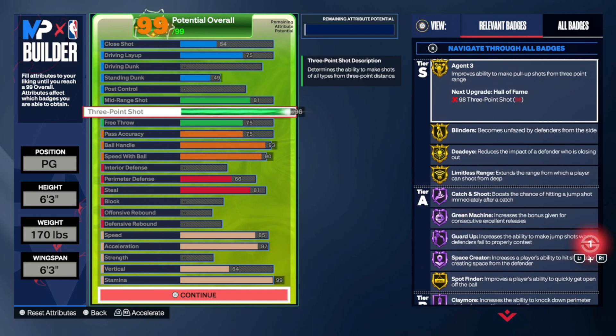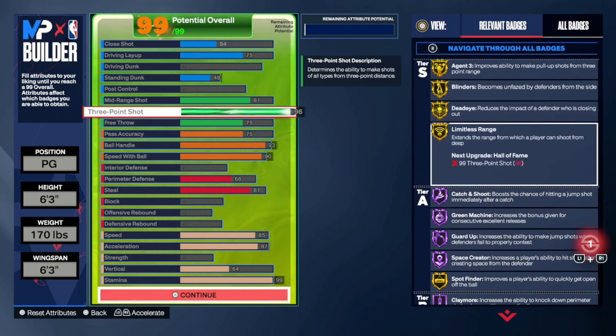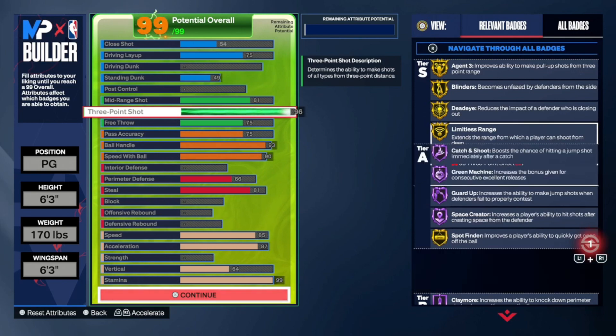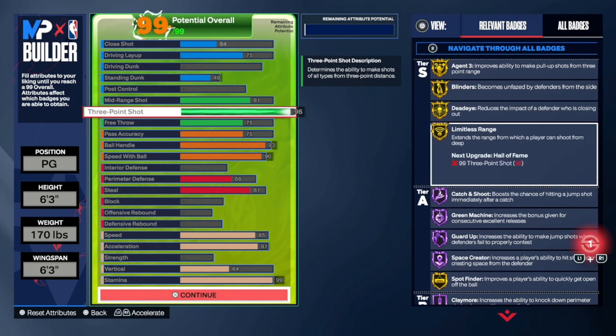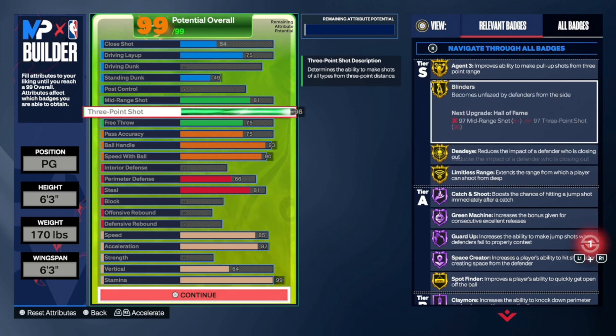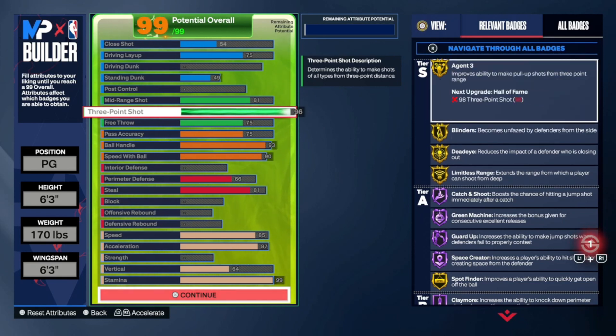For these badges, gold is probably better than silver in my opinion. With Limitless Range gold, you can shoot from way back there. I've seen people with silver shooting from back there too, but silver is just not consistent enough — that's why I went gold. Gold Deadeye is a really good badge that every guard needs. As far as contests in this game go, it's pretty heavy, but I don't think with this build you'll really get contested. Gold Blinders is good enough. Agent Threes — for pull-up shots, fades, angle fades — you will be greening with this badge. Agent Threes is really important this year.